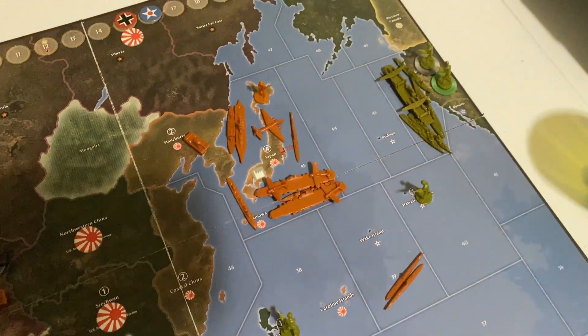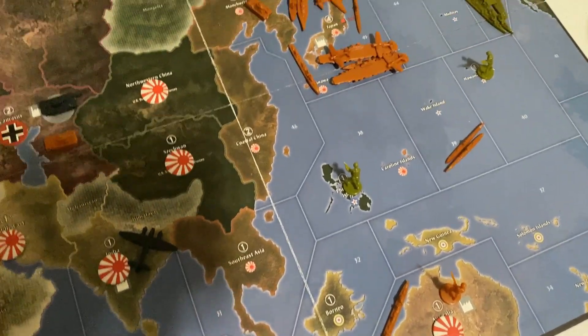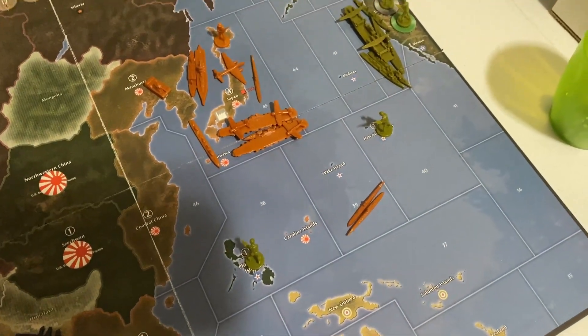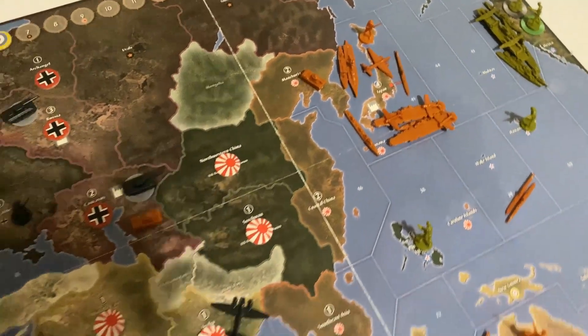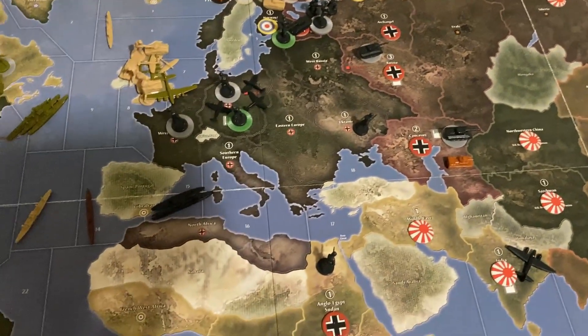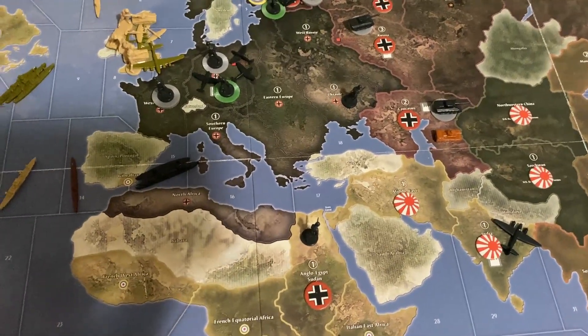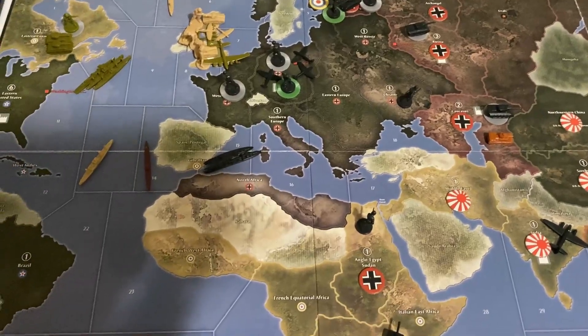Right now the USA is still making more money — that's soon to change with the fall of Borneo, Philippines, or Hawaii. Germany is likely going to be getting ready for a Sea Lion, because if they do a Sea Lion they win the game. They need to take London or Washington, and London is probably going to fall first.